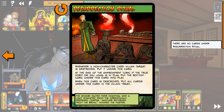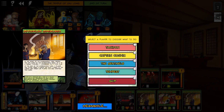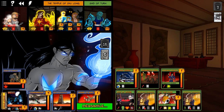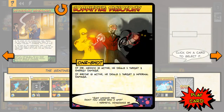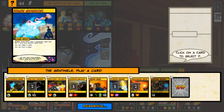Whenever a non-character villain target is destroyed, put it under this card. In the environment form, if the True Form or Sulong is in play, put the bottom card under this card into play. When this card is destroyed, put all cards under this card into the villain trash. We've got the True Form out now. Let's go ahead and have the Sentinels play a card. Coordinated Assault would be five damage. Just gonna draw a card — that didn't quite help the way I wanted. Let's just do Coordinated Assault then. Have Mainstay deal the damage.